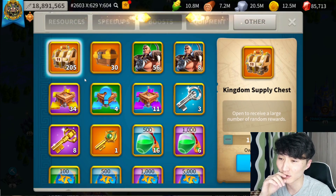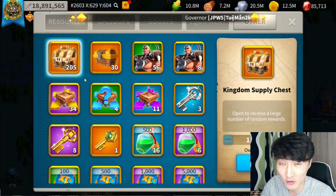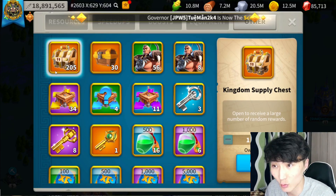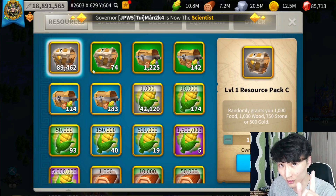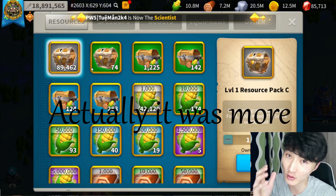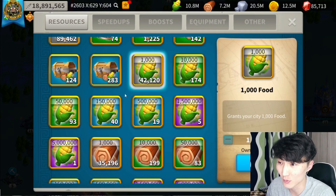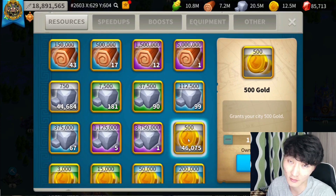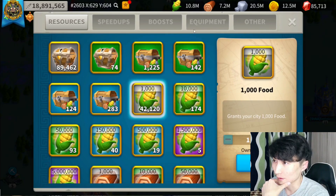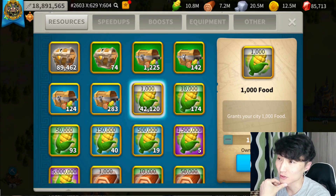It took me a lot of hours of grinding and killing marauders. Spending 100,000 AP points granted me 200 kingdom supply chests as well as almost 200 million resources. As you can see, these resource entries were not there before — all these 1,000 resource points were not there. It also gave me a lot of experience for my commanders and more.